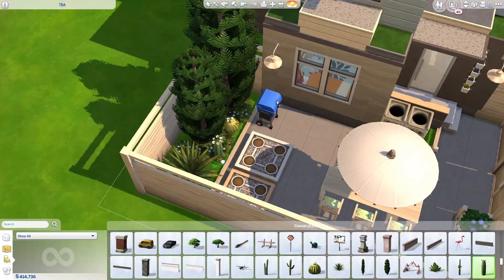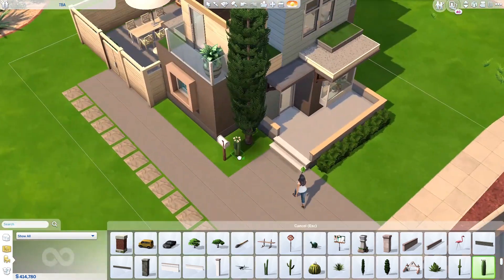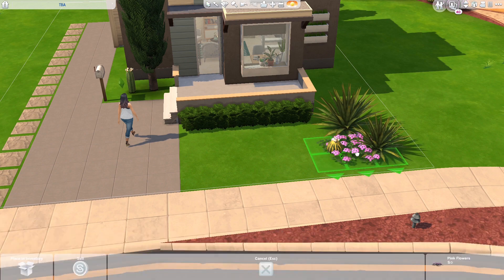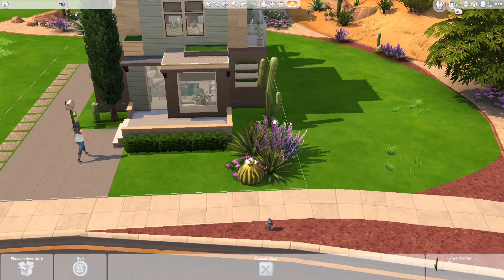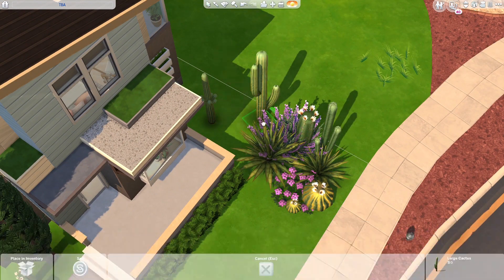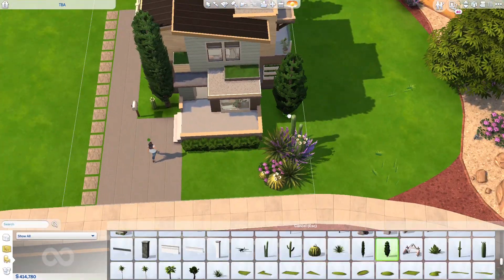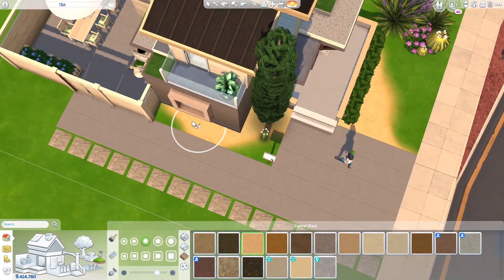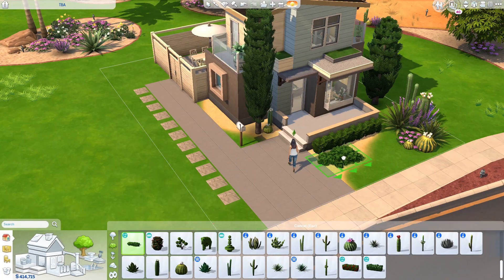We're finishing up the landscaping on the backyard. It's very simple — almost all my builds have that overgrown style, so this is kind of new for me. We still have a little overgrown landscaping at the front, but the back and sides of the house are more structured and well-shaped, which I also love. Just finishing up the landscaping and then we'll head to the screenshots.